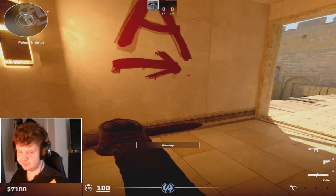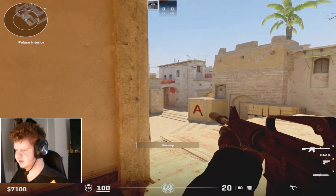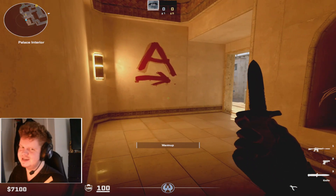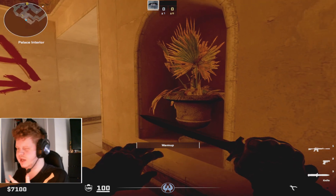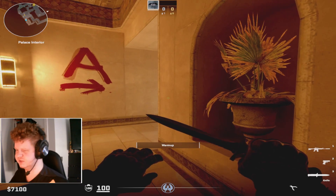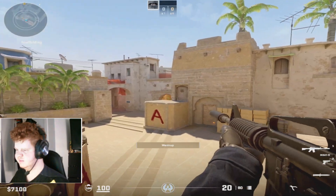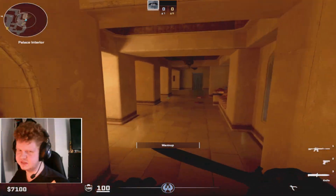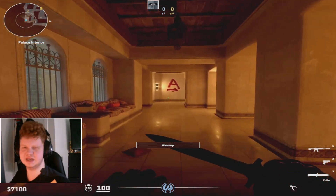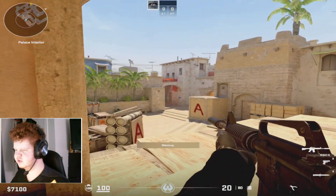If you see a player, you use your counter-strafing to stop moving and be accurate — all of those shots were accurate. Now a wide swing is different: you still use counter-strafing but you're a bit more aggressive in your movement. You just fully swing out. It's something totally different from jiggle peeking. When jiggle peeking you're being really careful and checking corners; when you wide swing, you just go.